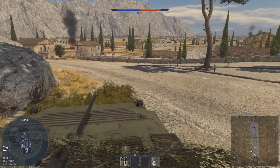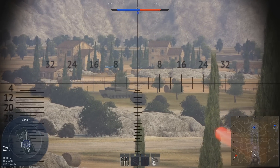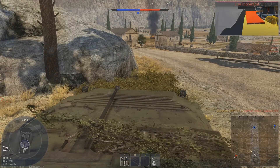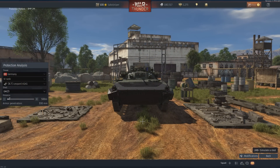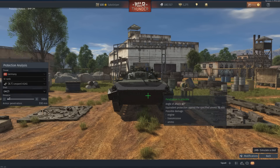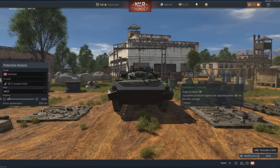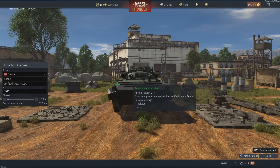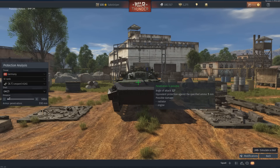The BMP-2M uses an almost identical chassis to the regular BMP-2, which means it retains the poor armour protection. Testing with the DM-23 round at a range of 500m: the lower frontal plate, although well angled at around 62 degrees, still only provides a measly 30mm worth of protection. The upper frontal plate is well angled at around 78 degrees and provides around 40mm worth of protection. Its well-angled slope will allow you to bounce the occasional round, but this will be due to enemy incompetence and not your armour performance.